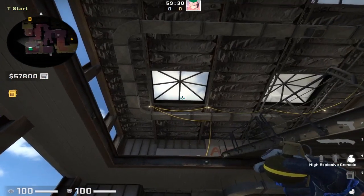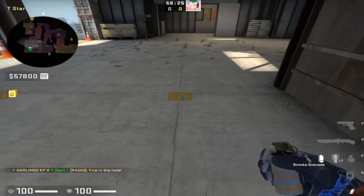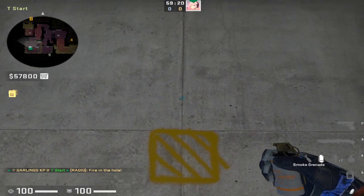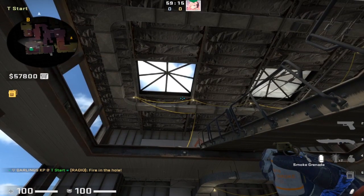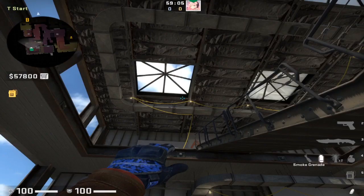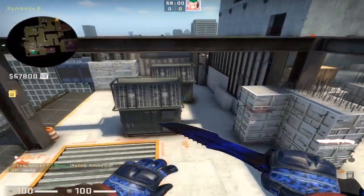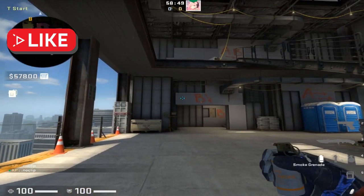Starting with smokes on the T side. First up from T spawn, break these windows, then crouch down on the right-most battery symbol. Crouch until you can't look down any further, make sure your crosshair is in the middle of the battery symbol, stand up and place your crosshair above this air conditioning vent on the line directly below the window. This is a jump throw from spawn — use your jump throw bind and the smoke will land on the right side of the generator on the B bomb site.